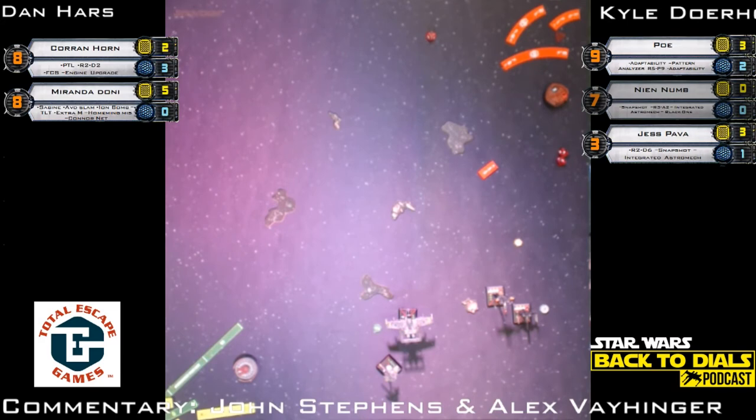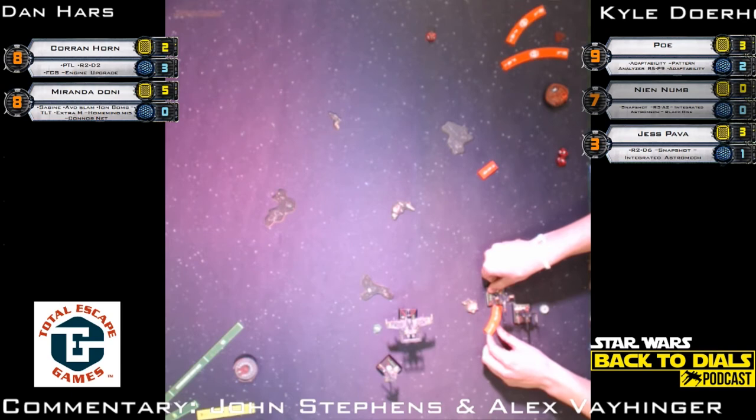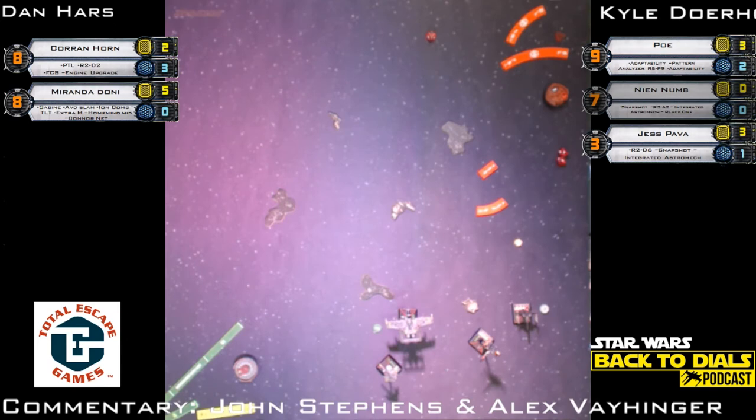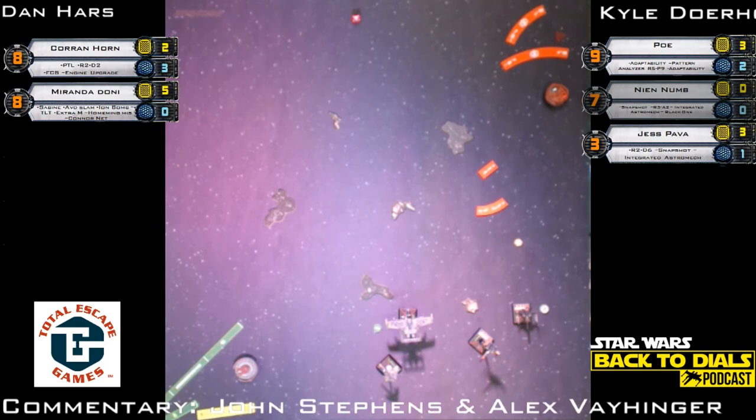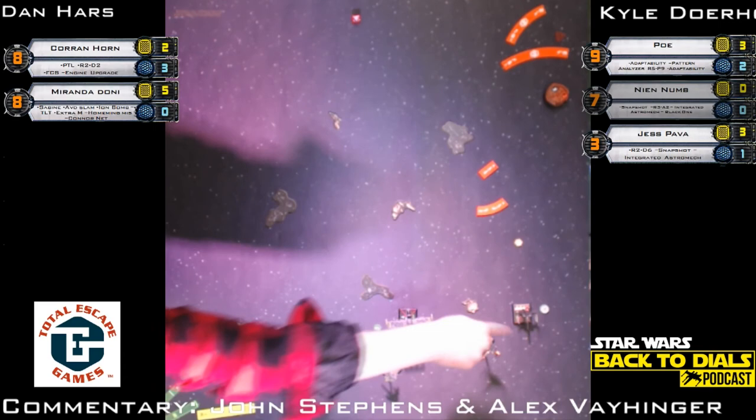He didn't take that stress so he can actually K-turn and get some shots at these guys. Poe moves one white forward from the ion token — a boost here will give Poe some shots, Poe has options. But the real problem for Kyle is his unmodified attack dice rolls have not been great and Corran's have been stellar. Two hits, two evades — Kyle exclaims in the room. The saying goes it's better to be lucky than good — right now Dan is both. When you're lucky and good, you're unbeatable.